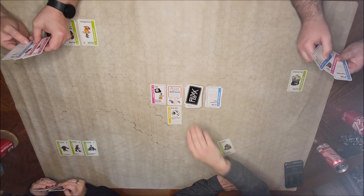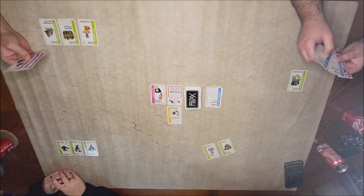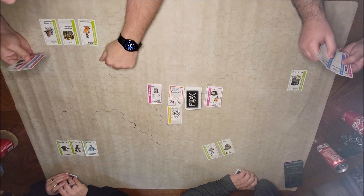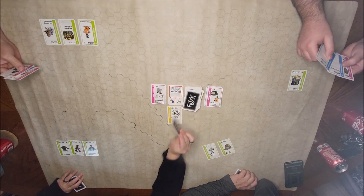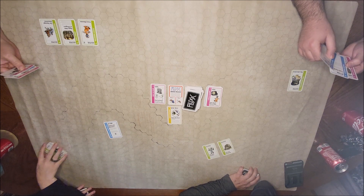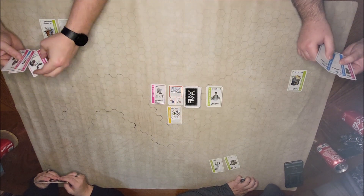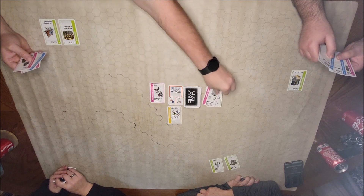I'm gonna change the goal. It's a new goal — whoever has the tombstone and either the ghost or skeleton wins: Rest in Peace. I'm gonna destroy all the monsters, fuzzy monsters included — anything with an eyeball. Hey, I don't have an eyeball. It hurts me more than it hurts him. It didn't really matter because he didn't need the fuzzy monster. Let's change this goal to Bat Transformation — whoever has the vampire and the bats wins.